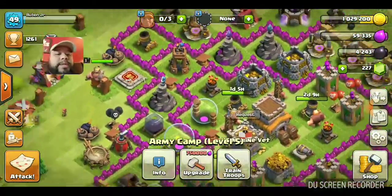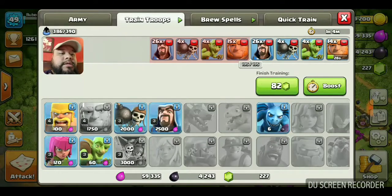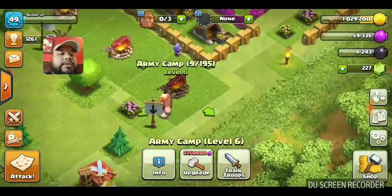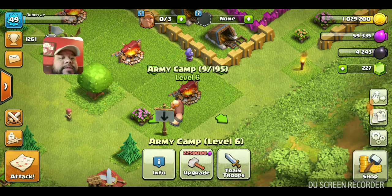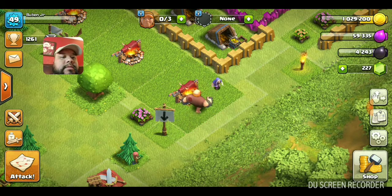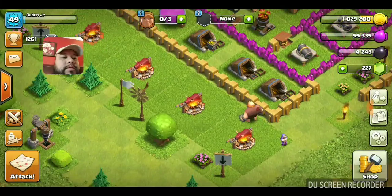If you go to the army barracks and train troops, you can see 195 out of 195. So I have to upgrade the army camp once I upgrade it, then I can have more troops. But at the moment I can only have 195, and that's where they gather around the campfire waiting.